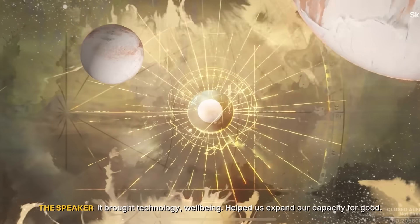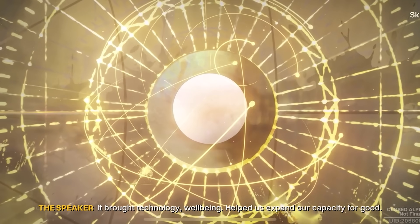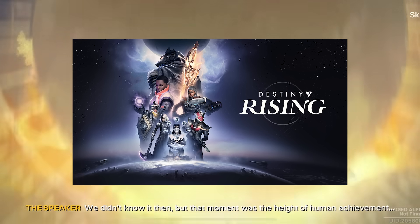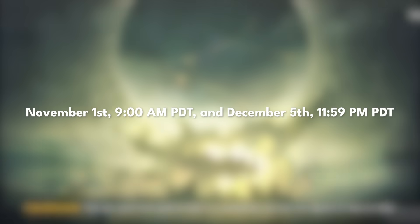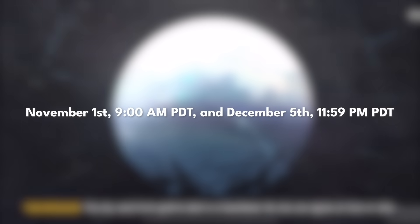Yesterday marked the beginning of Destiny Rising's closed alpha test. Destiny Rising is a mobile game developed by NetEase under license from Bungie, so Bungie is not making this game — it's a completely different company. The testing goes from November 1st to December 5th, just over a month, and this is in the alpha stages, so very early on.